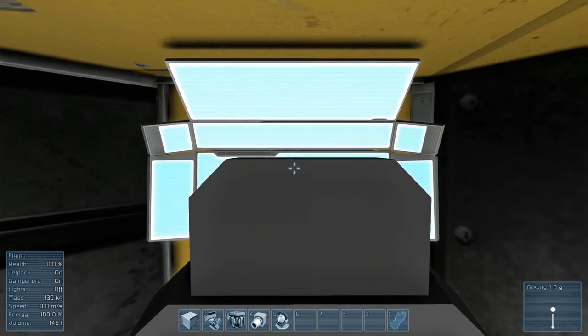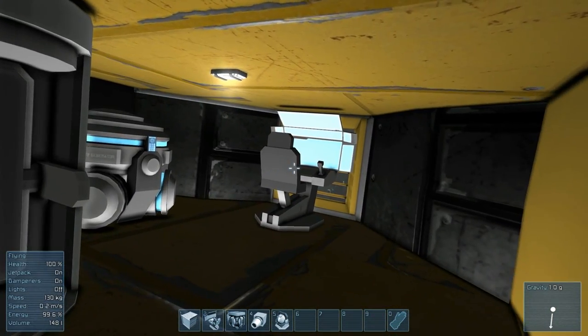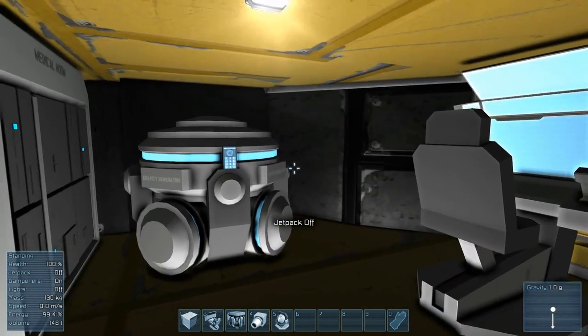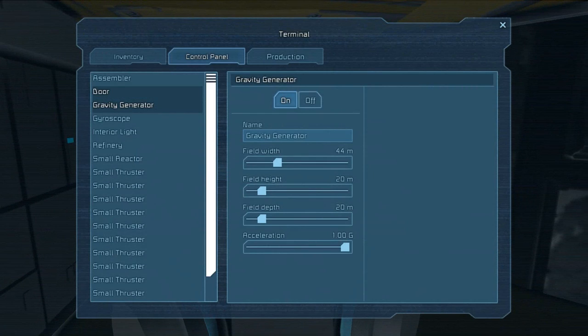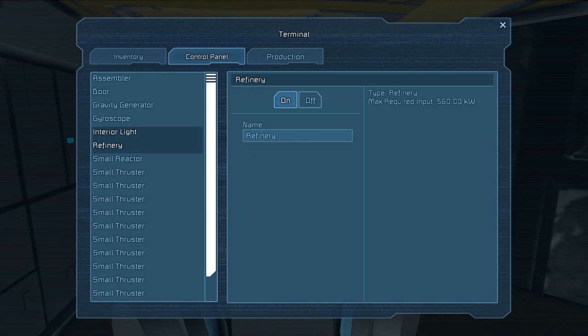I can come out of the cockpit and here I am on my ship. Jetpack's on — I'm going to turn it off. Right here we have the gravity generator. If you press K, you can go into the gravity generator and adjust the vicinity of its gravity. It also shows the gyroscope, lights, and all kinds of other components.